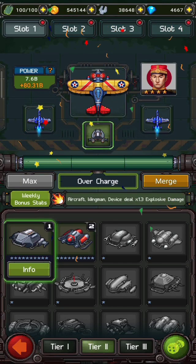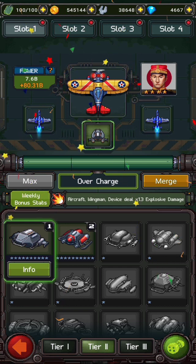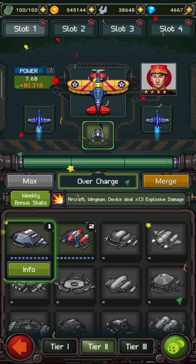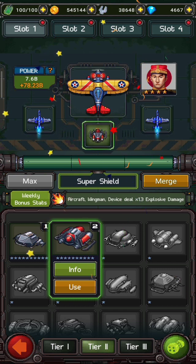Hello friends, in this video I am going to show you how you can merge your tier 2 device. I have overcharge device number one and the second one is super sealed. I am going to merge both — they are max level tier 2 devices. For this, 2500 gems are required, and presently I have 4667 gems. I am going to merge them and then upgrade.